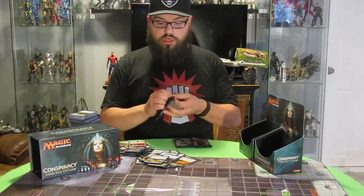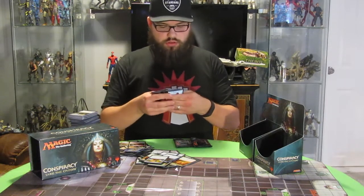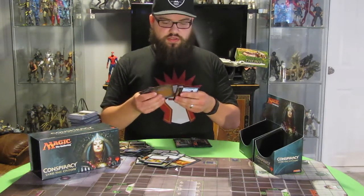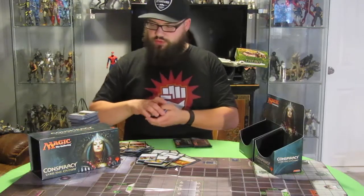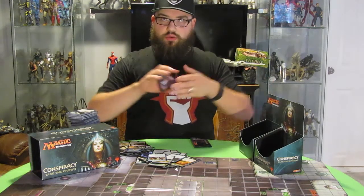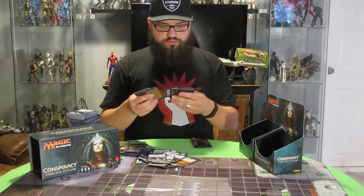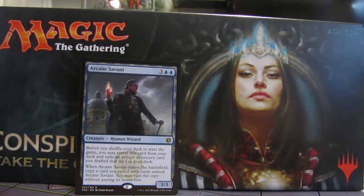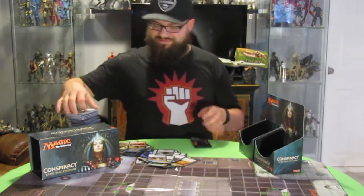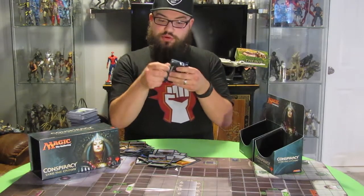Number thirty-four — still looking for my Berserk. We got Stunt Double and that's the only one of note. Pack thirty-five: looking for my Foil Kaya or Berserk — both would be nice. We got Arcane Savant and that's all that's good in there. Last pack — Foil Kaya and a Berserk, just saying, that would be really cool if I predicted that.